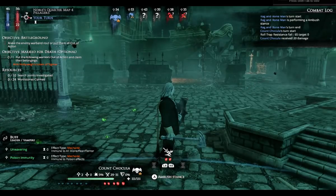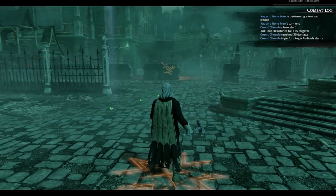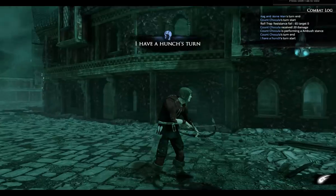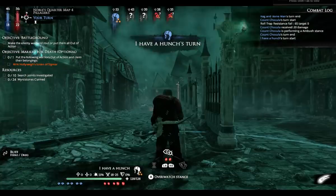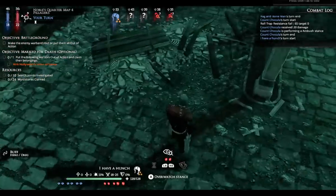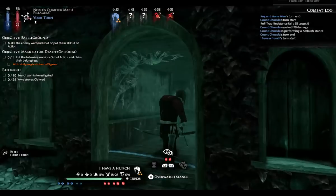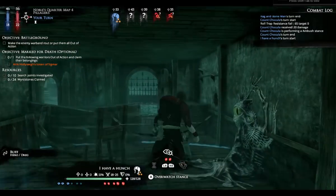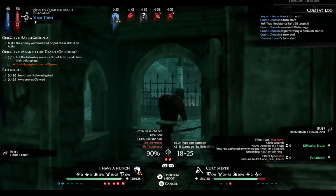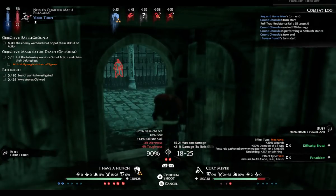I think there is the enemy right there. I'm going to go into ambush and see what happens. One cool thing is that this game has a lot of 3D elements to it with various buildings. I've got a shot on someone — that red outline there is an enemy.